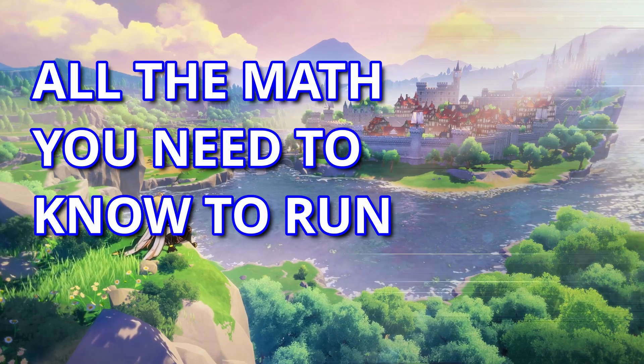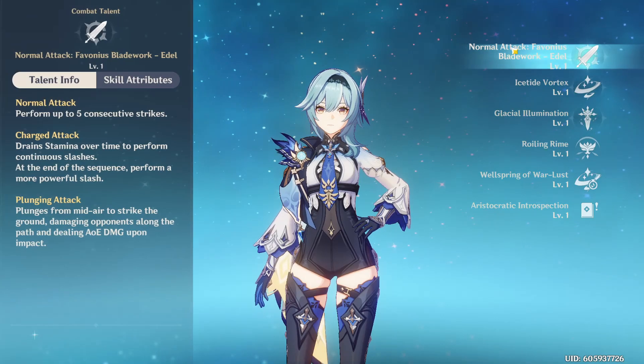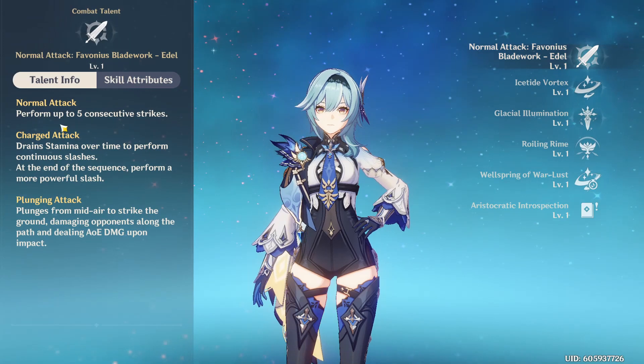All the math you need to know to run Eula in 3 minutes or less. Eula is a Cryo Claymore user who can only be run as a physical on-field DPS. Her normal attack is a physical 5-hit combo that hits 7 times.